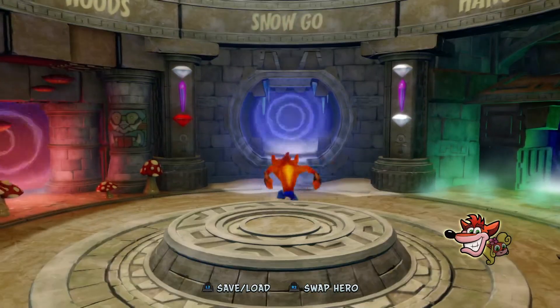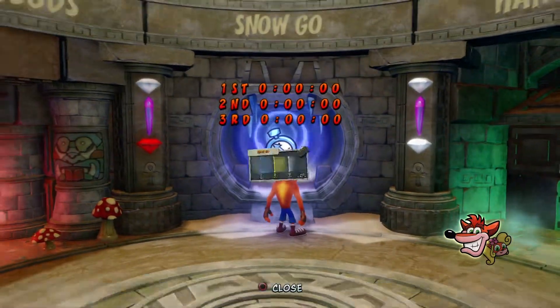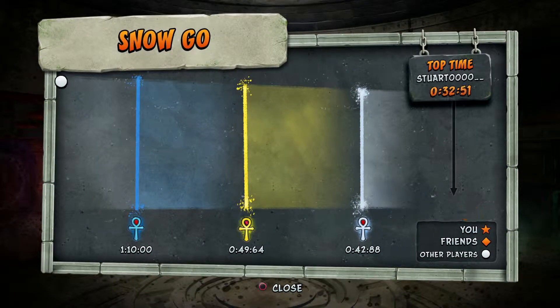G'day mates, JackDixTheName, and welcome back to Relic Runs. Today we'll be looking at the second level in Crash 2 and the N.Sane Trilogy, Snow Go. The platinum relic time for this level is 42 seconds and 88 milliseconds or lower, so let's jump straight into it.